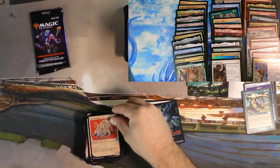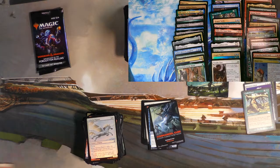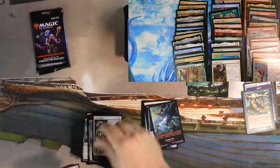Rust Monster — the art on that one's pretty above average as well. Contact Another Plane — I like all the dice rolling, but man, is this going to slow the game down.